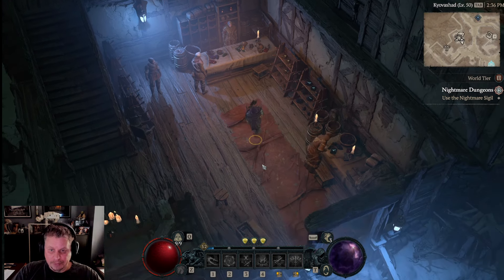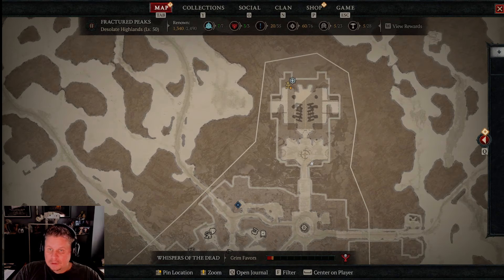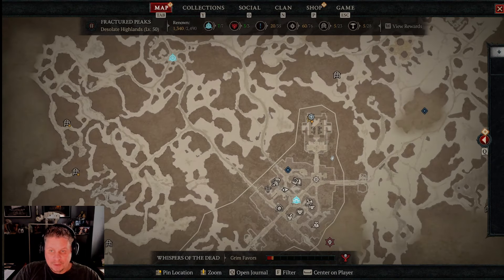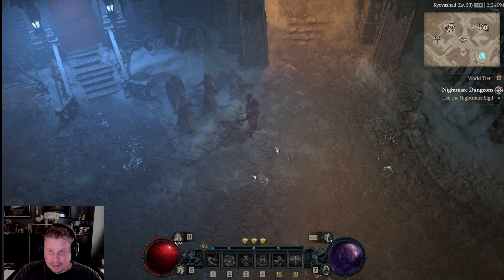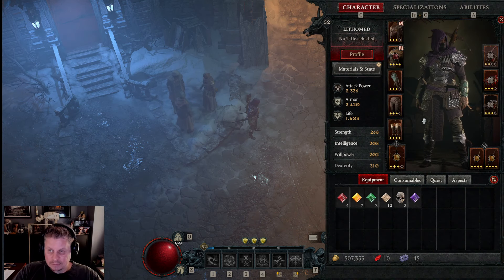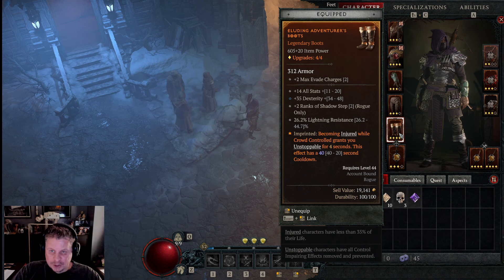To summarize mid-game: everything you're doing is to prepare for the capstone dungeon. Work on your renown, run Tree of Whispers, upgrade your gear, pay close attention to your aspects and make sure they're not grayed out. Also be careful about how you handle your loot — you can craft some really nice gear from yellows. A yellow with three perfect affixes can be better than a legendary with four affixes that doesn't suit your build.